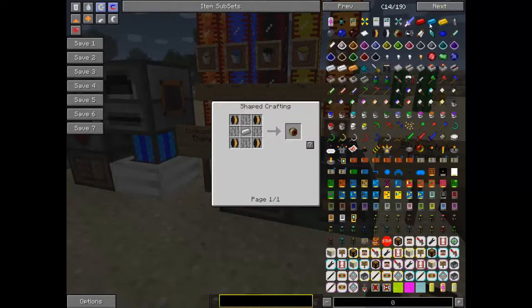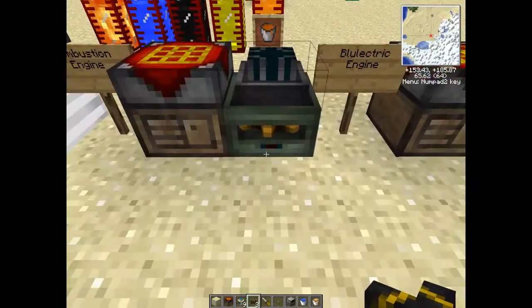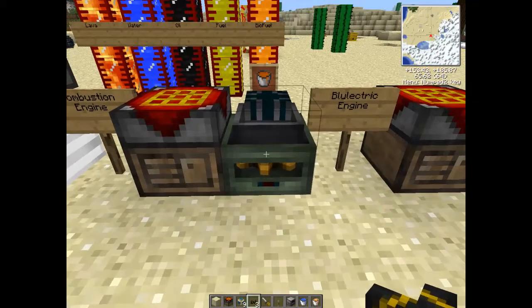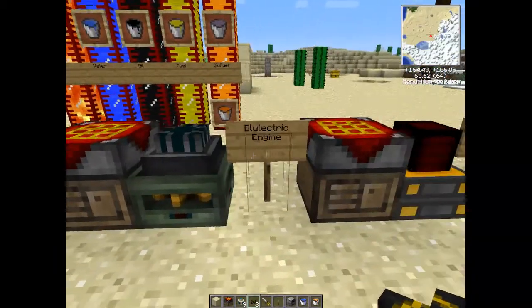To make copper coils, you need an iron ingot with four fine copper wires and four fine iron bars. And to make fine copper wire, you put one copper ingot through a diamond draw plate. This is operational because these blue lights here will come on, and when you apply a redstone signal to it, that gear there will start spinning. Very nice.